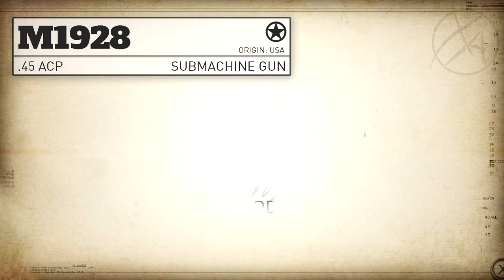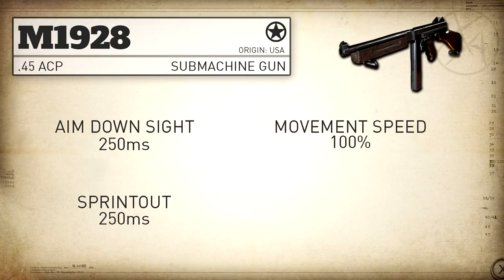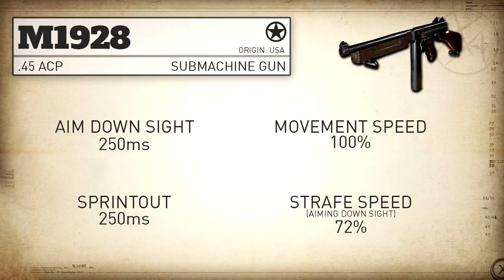Moving on to handling and mobility stats: our aim down sight time is 250 milliseconds, which is quite slow for SMGs and more in line with the rifles in this game. Same thing goes for our sprint out time, also 250 milliseconds, which is once again more in line with the rifle category. Our movement speed is 100%, which is standard for SMGs, and our strafe speed while aiming down sight is 72%, which is also standard for SMGs.